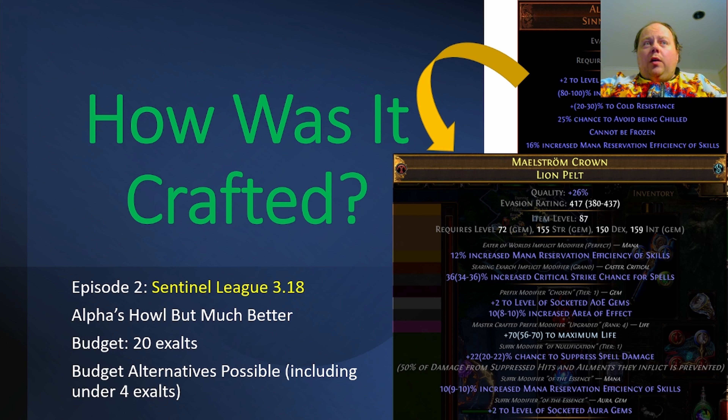This is looking at an uber Elphi's Howl. This has most of the same mods as Elphi's Howl, but with much higher magnitudes on them. This is going to grant plus four to the level of socketed aura gems, assuming that they have the AOE tag, which almost every — or every — aura gem does.